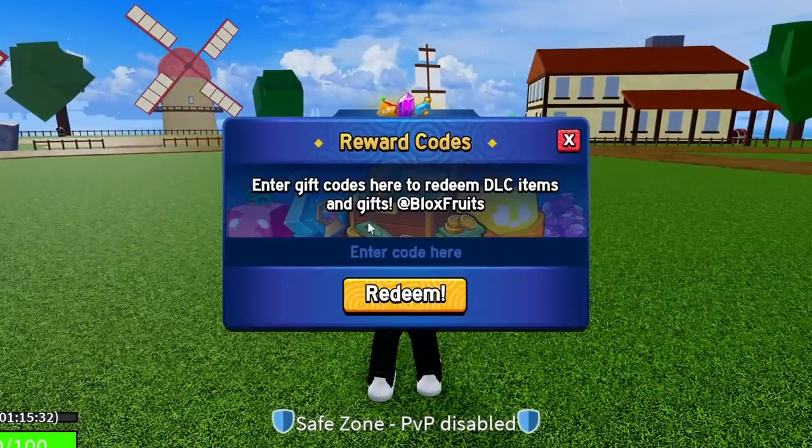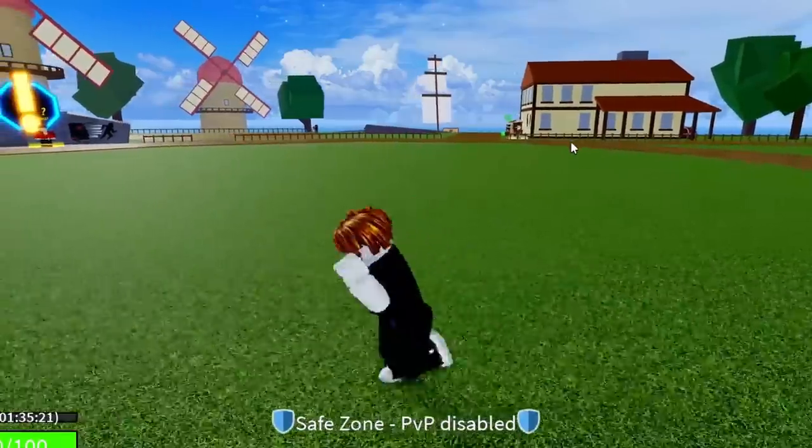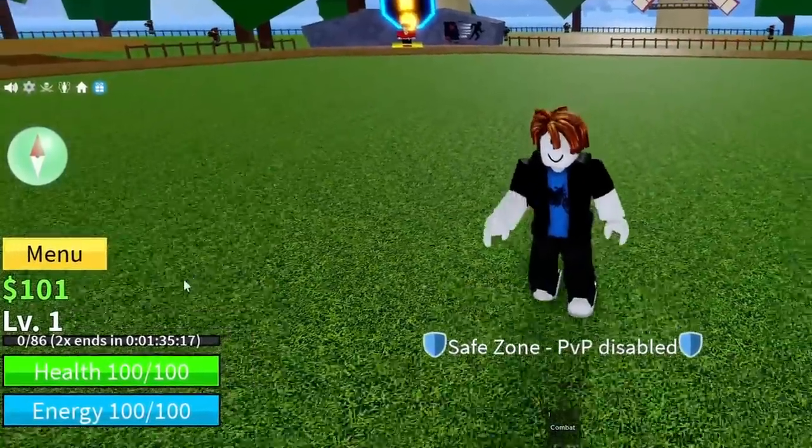The next code is AXIOR — A-X-I-O-R-E. Go ahead and redeem this code — success, it's working. That code gives you 20 minutes of double XP, bringing the total up to 1 hour and 35 minutes.